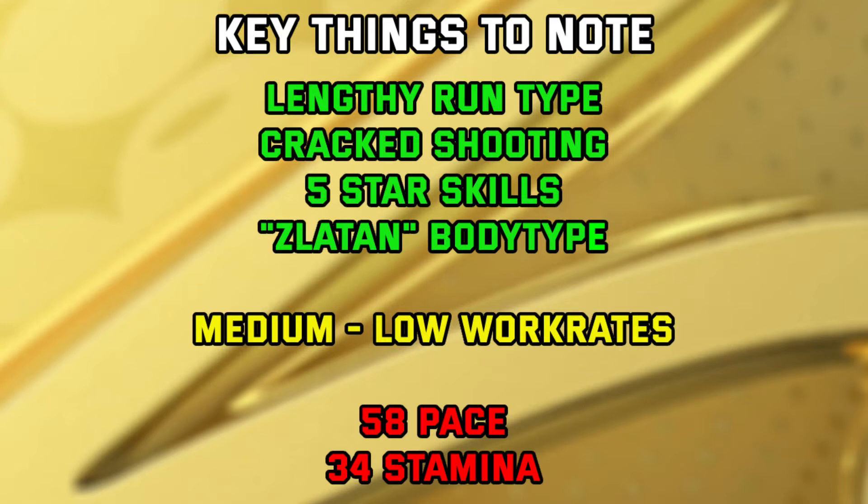Medium/low work rates — I've put that as an amber thing. I don't think it's a con because of the stamina. If he had high/high or even high/low work rates where he was making a lot of runs, you're not getting past the 45th minute with him. But because he does have medium/low work rates, you can probably get away with about 60 or 70 minutes.